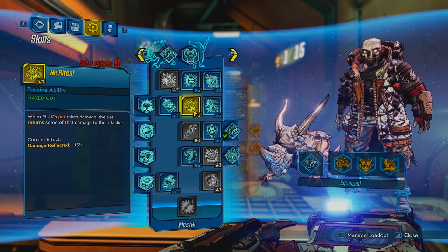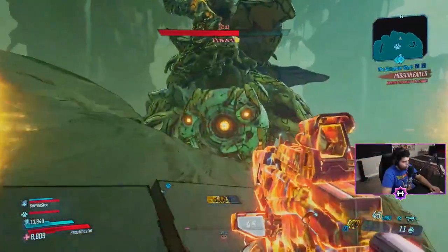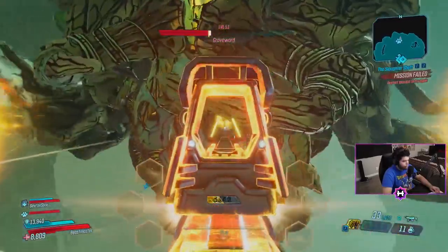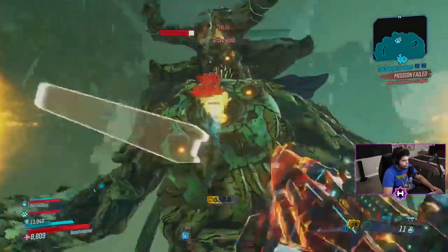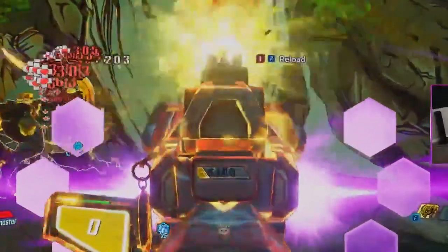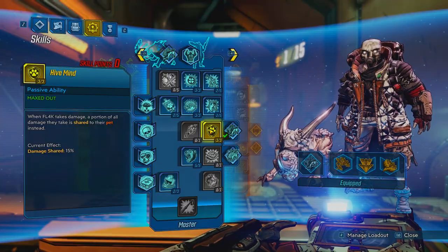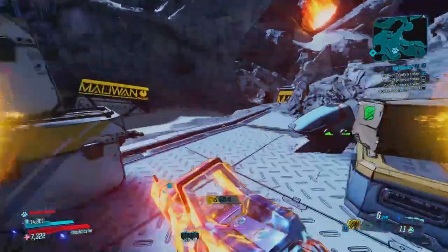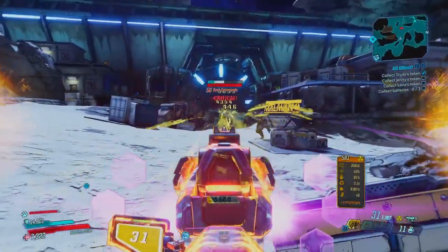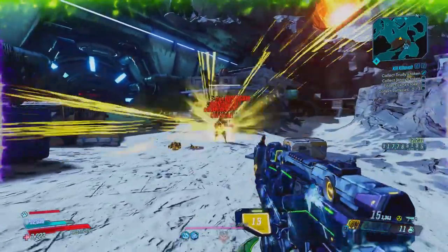Next skill is He Bites — when your pet takes damage it returns some of that damage back to enemies. I have it maxed at three out of three, reflecting 15% damage. Next is Frenzy — it's not a Hunter kill skill, just a regular Hunter skill, which is why I only have it at two out of five. When your pet deals damage, FL4K and his pet gain a stack of Frenzy, and each stack increases damage by 1.6%. It maxes at 10 stacks for a total of 16% increased damage. Next is Hive Mind — when FL4K takes damage, a portion is shared to the pet. At three out of three, we share 15% of damage taken, and with Who Rescued Who we can heal the pet back up by shooting enemies.